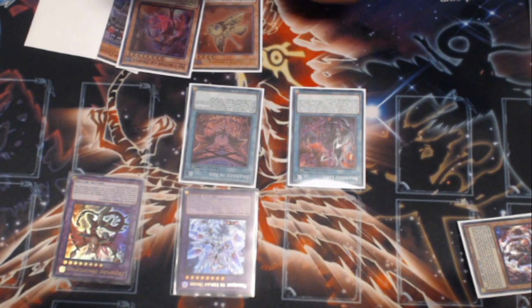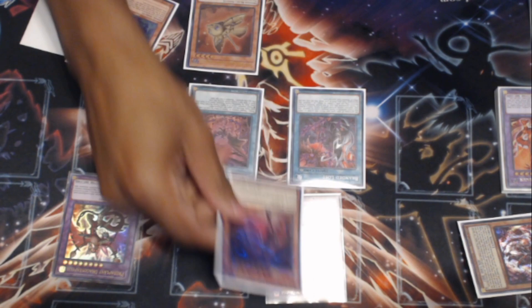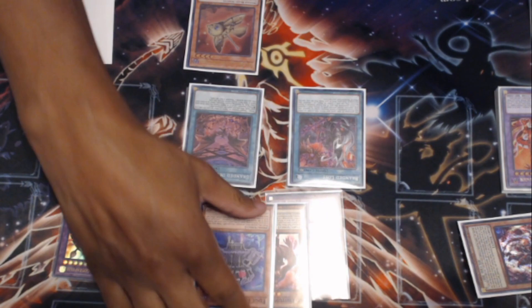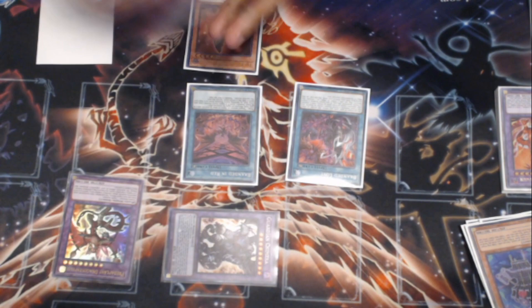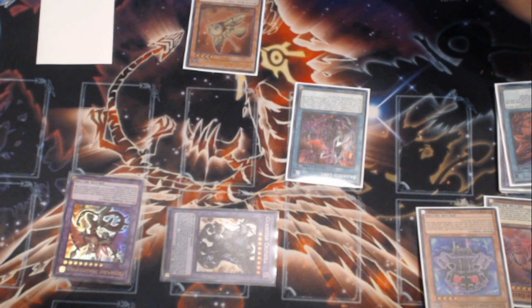We're going to add back Ad Libitum to hand, and use Mirror Jade on board, the Ad Libitum in hand, and the Edge Imp Chain — if that's just a blank monster you could toss away, go ahead and get rid of the Edge Imp Chain — and we're going to summon Guardian Chimera. Our opponent can no longer respond no matter what. Guardian Chimera is always going to be Chainlink 1, Ad Libitum is Chainlink 2, and Branded Lost is Chainlink 3.